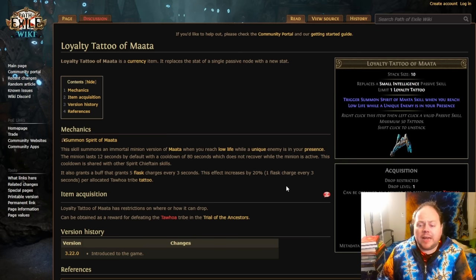The loyalty tattoo of Ma'ata is arguably one of the weaker ones. It grants a buff that gives you five flask charges every three seconds by default, and you can scale it up using additional Tofoa tribe tattoos to get six, seven, etc. every three seconds. You need to reach low life while a unique enemy is in your presence, and this is only going to proc four times during its duration. I don't think this is overly strong — it's still better than a 10-intelligence node, but you could probably do better by replacing that node with a different tattoo instead.